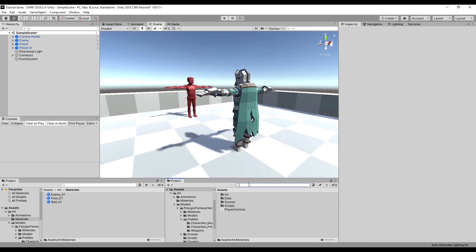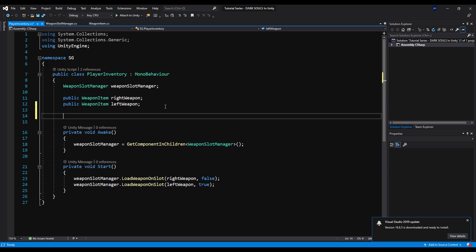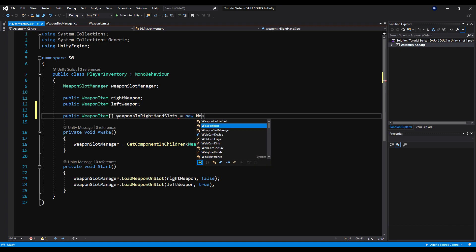Let's go look into our player inventory scripts. Right now we have a right weapon and a left weapon that we're loading onto our hands. Let's change this up. Let's make a public weapon item array, and we're going to call this weapons in right hand slots, because in Souls — depending on which Souls you're playing — you have two to four slots for weapons.